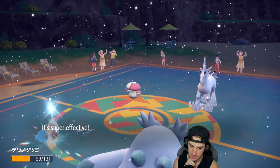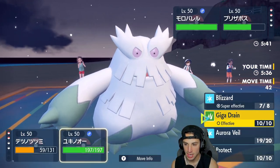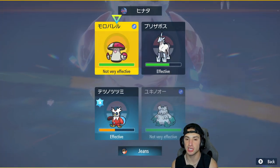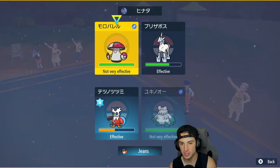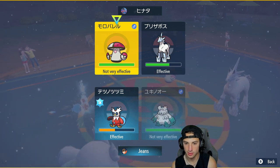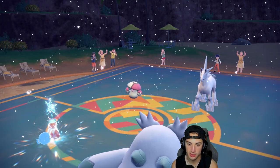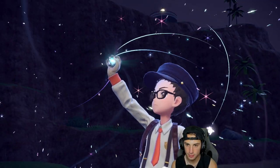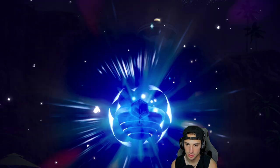From here I'm going to drop Blizzard and go Giga Drain into this slot just in case this is a Water Tera type — which is likely for Amoonguss. A Terra comes out here — it's gotta be Amoonguss. Show me Water at least.